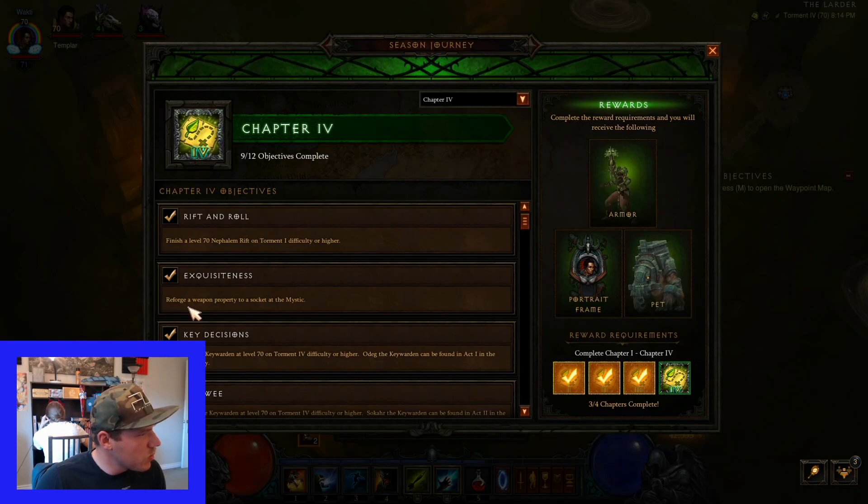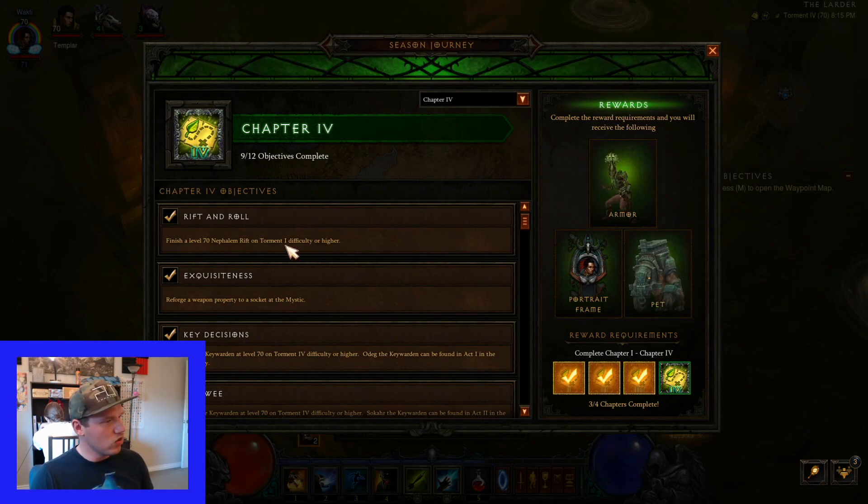The reforge a weapon property to a socket - this is the one I was telling you about earlier that I already did. Level 70 finish. Then it's just a regular Nephilim Rift on Torment difficulty.